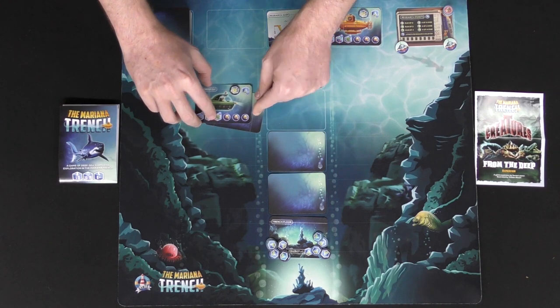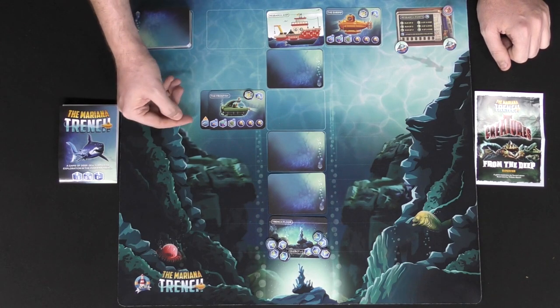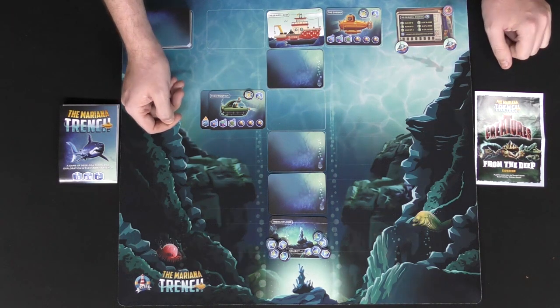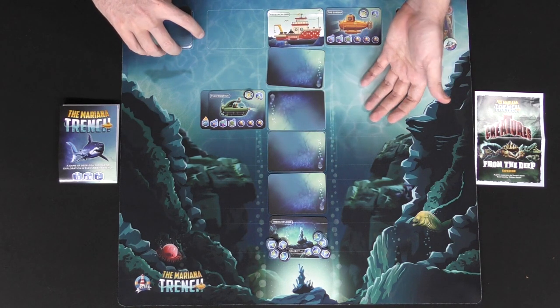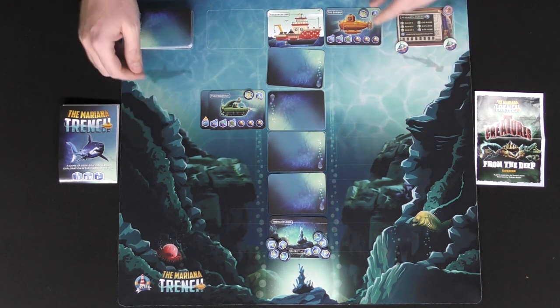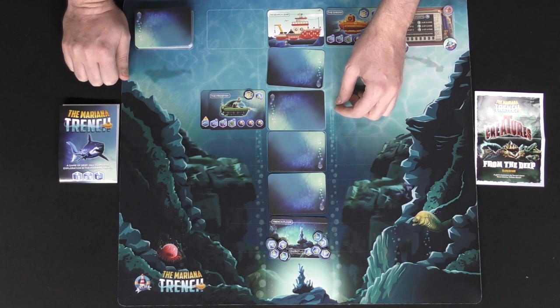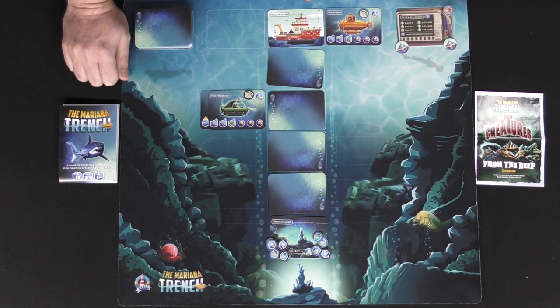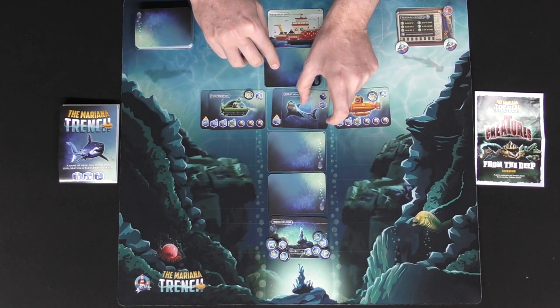The other option for most cards is to use them as upgrades, which go on the opposite side and in this case will let you either store a large fish or store two small fish. After you've chosen one of the two things, you take a card from the top of the deck to refresh it, and it's the next player's turn or the AI's turn. The AI works simply — it always goes down at max movement speed, attempts to flip all cards, collects, comes back up, and you're trying to outscore it.